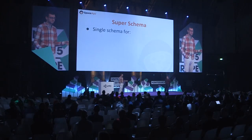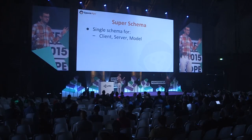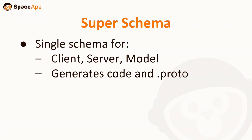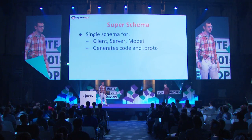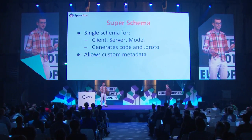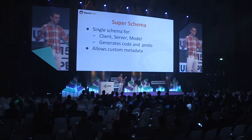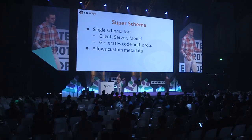A lot of the solution revolves around a piece of tech we ended up calling Super Schema. It's a data description language which we defined, that defines data structures for the client, the server, and the model. It generates the comprehension code for us as well as the existing protobuf chain. It's our own format, so we can attach all our own metadata to it. For example, we can formalize relationships between objects — like a building which has a projectile it spawns, ensuring it refers to something in the projectiles table.